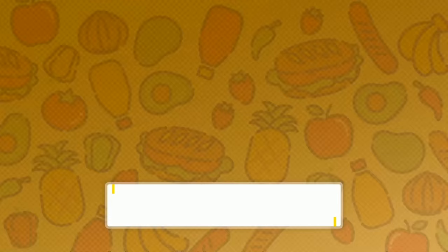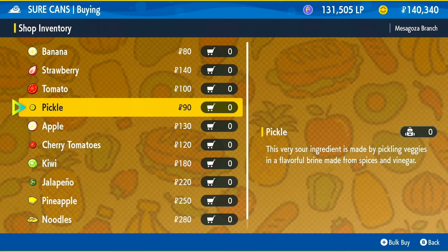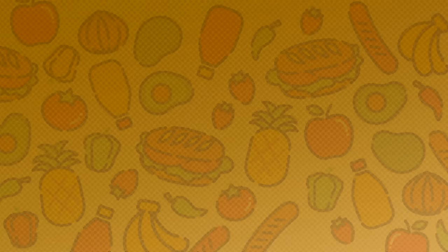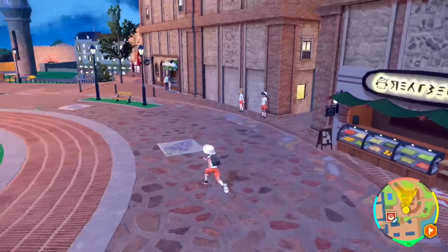The first shop you're going to head into is this red building right over here, called Shurikans. We're going to go in and buy some pickles. Buy as many as you can — if you're very early into the game you might not be able to afford that many, but I'm just going to buy 10 here for this tutorial. You can buy 20 or 30; this is basically how many times you're going to be able to make these sandwiches. The more money you have, the more you can buy, the better.